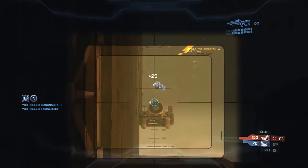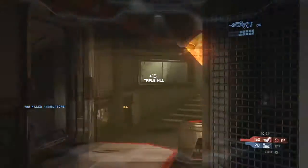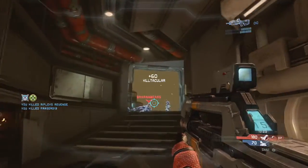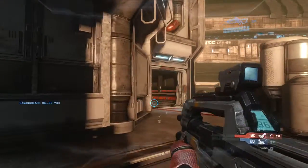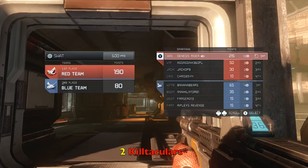I get the double kill here and push to this hallway. They're all spawning on this corner, so I'm pushing in on them. I get the overkill, and I get the Killtacular. Unfortunately, that body kind of hides that guy for the Killtrocity. So two very early Killtrocities to start this game off with 13 kills.